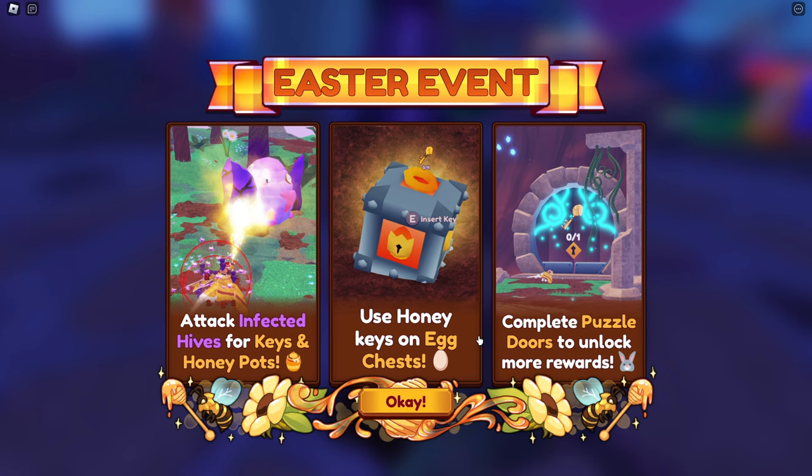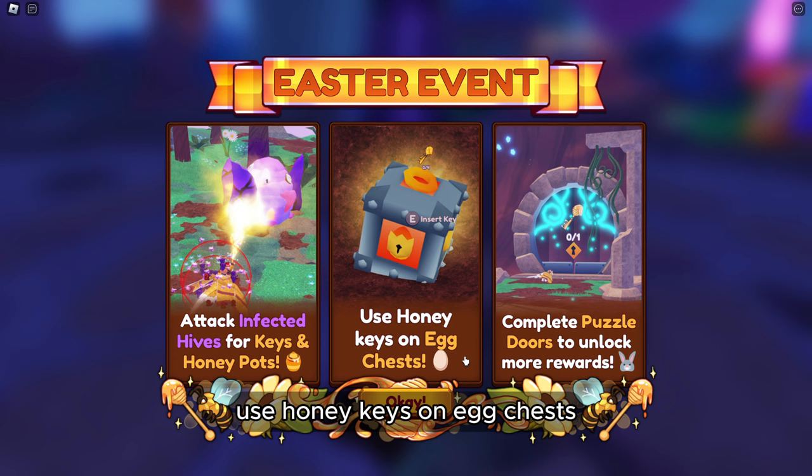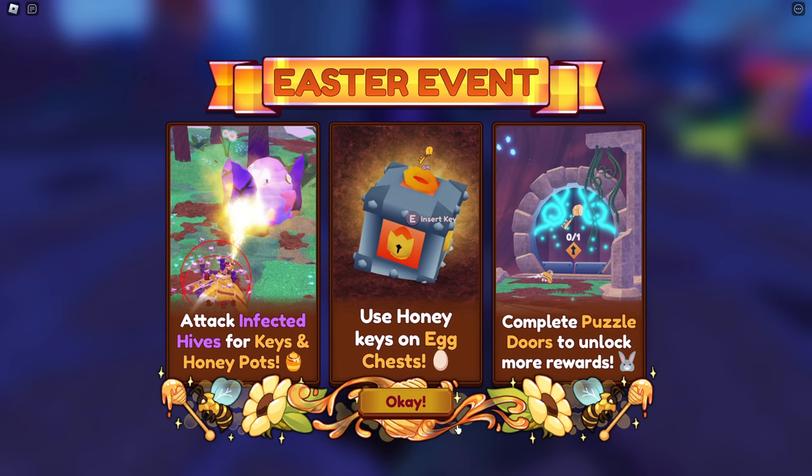This is showing us how to get stuff. Attack infected hives for keys and honey pots. Use honey keys on egg chests — that's how you get eggs. Complete puzzle doors to unlock more rewards. That's pretty cool.